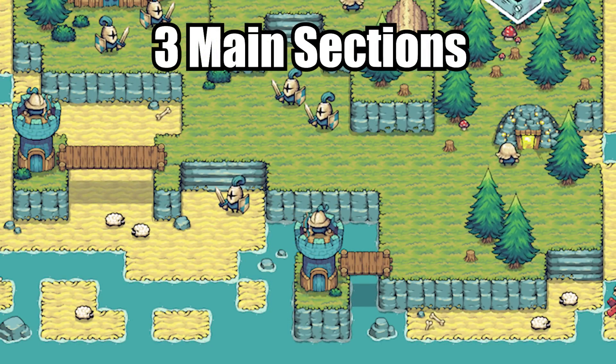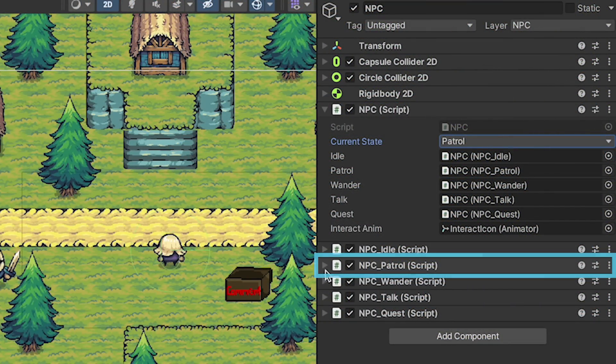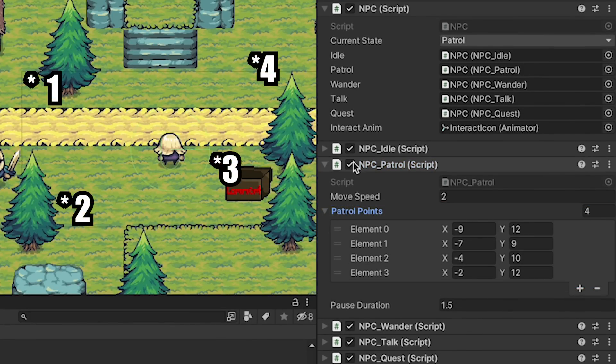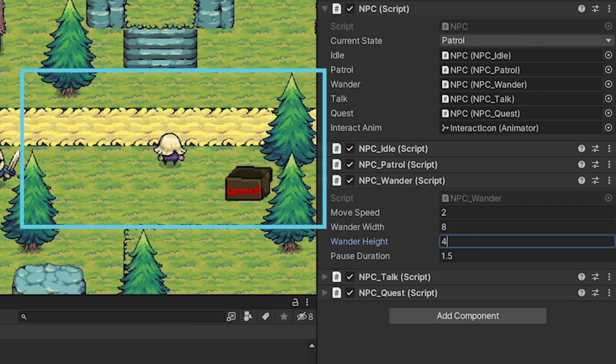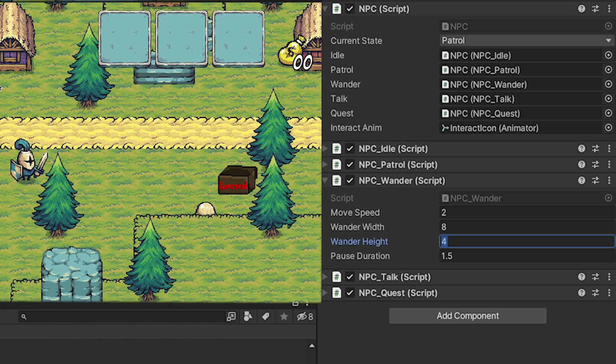So far I've planned three main sections for the series. We'll start off with NPC movement, setting up a patrol state where you can select points for the NPC to patrol between. We'll also add an idle state, as well as a wander state where you can set up a box for the NPC, and he'll just wander freely within that area, changing direction whenever he bumps into objects.